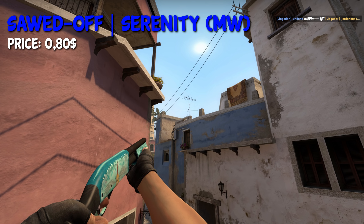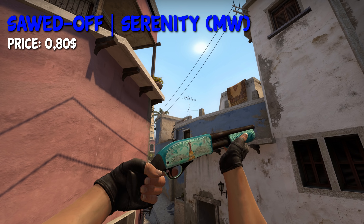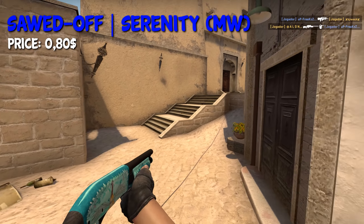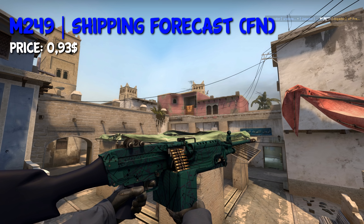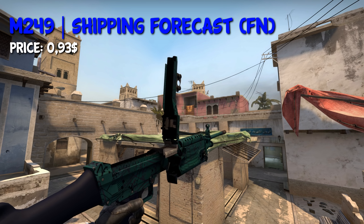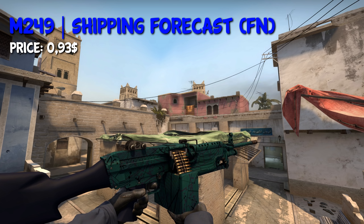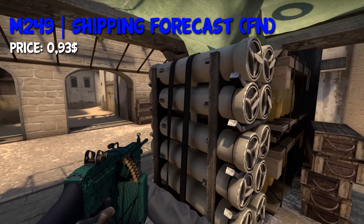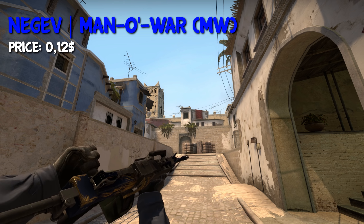The Stiletto Knife Vanilla isn't quite a dark blue, but I couldn't find any other knife skin, so I just took the Sword of Serenity in Minimal Wear condition for $0.80. This M249 might not be the prettiest out of all of them, but at least it's got a decent amount of blue in it. The M249 Shipping Forest in Factory New condition costs around $0.93 — you don't have to buy those skins, of course, because who uses the M249 anyway? For the Negev, I chose the Manowar skin in Minimal Wear, which is the best condition you can get it in, for $0.12.